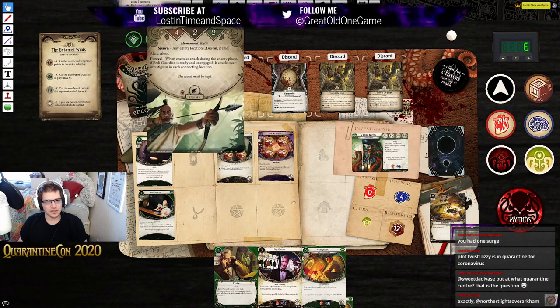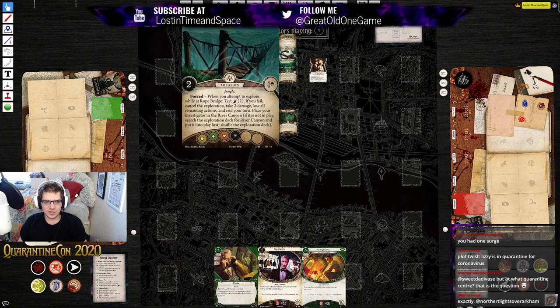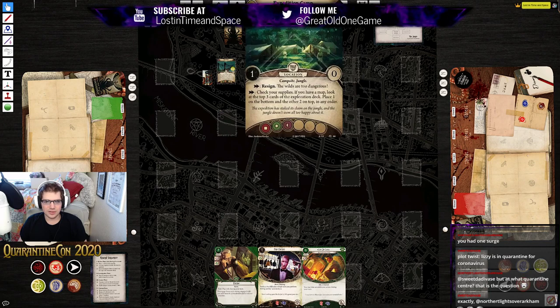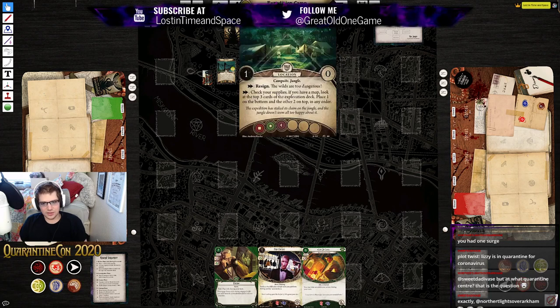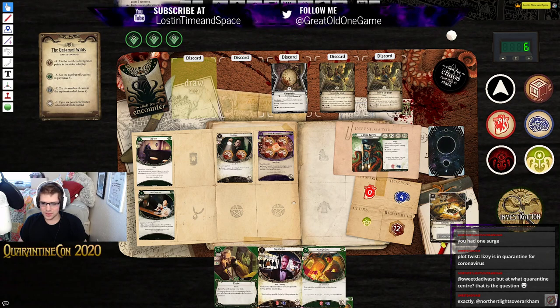Turn six mythos phase — this is not going well, five doom of six. Draw our encounter card — Eztli Guardian: four fight, two health, two evade. Spawns at any empty location. Alert and aloof. Forced: when the enemy attacks during the enemy phase, if it's ready and unengaged, it attacks each investigator in each connecting location. It spawns in the campsite, I believe. My goodness. This is not going as well as I had hoped.